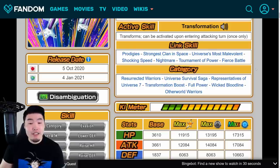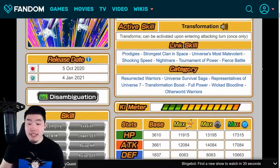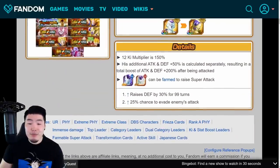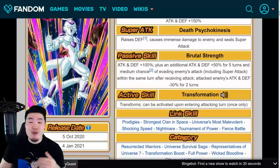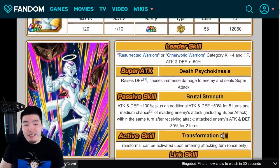His links are Prodigies, Strongest Clan in Space, Universe's Most Malevolent, Shocking Speed, Nightmare, Tournament of Power, and Fierce Battle. His categories are Resurrected Warriors, Universe Survival Saga, Representatives of Universe 7, Transformation Boost, Full Power, Wicked Bloodline, and Other World Warriors. The additional Attack and Defense +50% on his passive is calculated separately, resulting in a total boost of Attack and Defense +200% after being attacked, on top of the medium chance to avoid enemy attacks and the debuffing of attacked enemies.